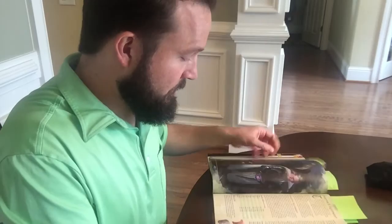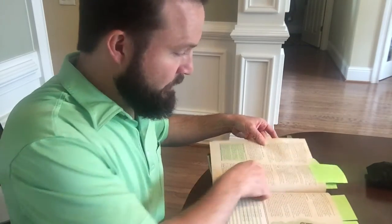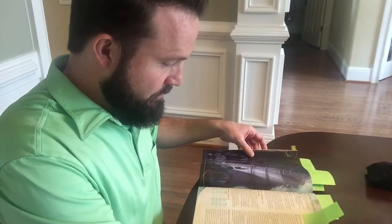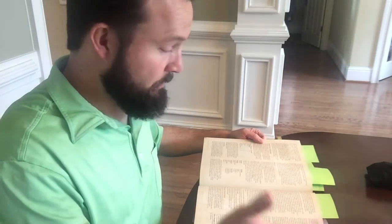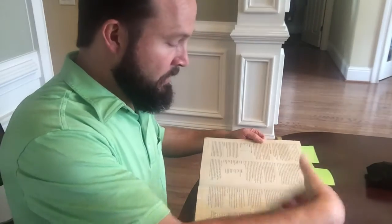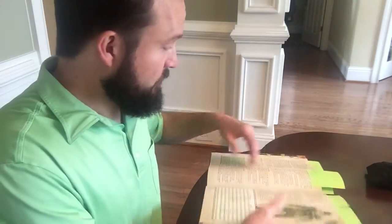Continuing to move across the list: we talked about armor. Let's talk about what happens when we use our ability checks — we add the proficiency bonus to the ability modifier if that's something we're proficient in, like the athletics example. And then we also use it on attack rolls as well.